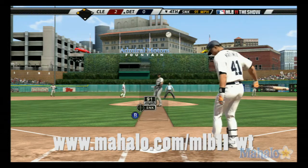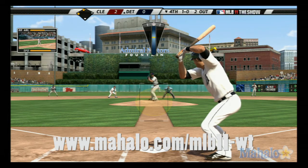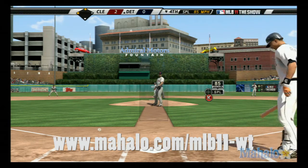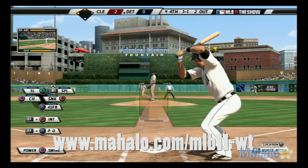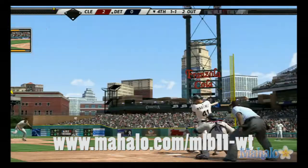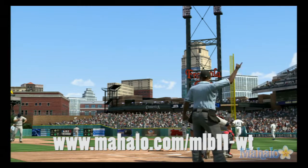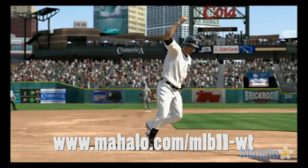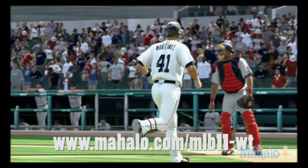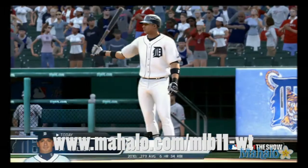Victor Martinez is at the plate as he watches ball one. And even though it's still just the fourth inning, this could be a big at-bat in this ball game. Now a swing and a miss — I don't think he was expecting a pitch inside. It's one and one. This would be awfully demoralizing if they got nothing out of this. Now Martinez gets around on one as he sends it to deep right. Looking back for it is the right fielder, but he can forget about it — this ball is gone. Victor Martinez, a three-run shot, and the Tigers have taken a three-two lead.